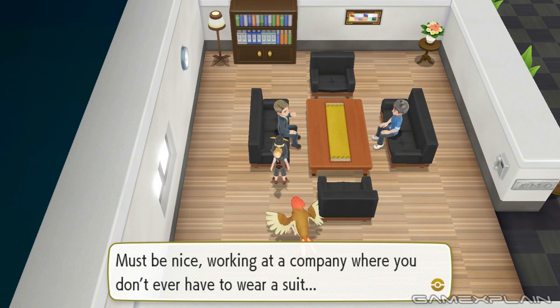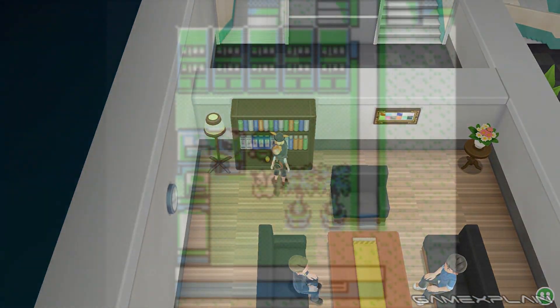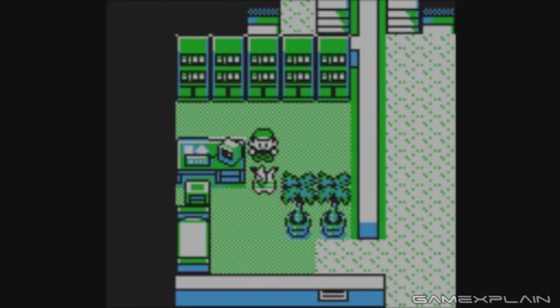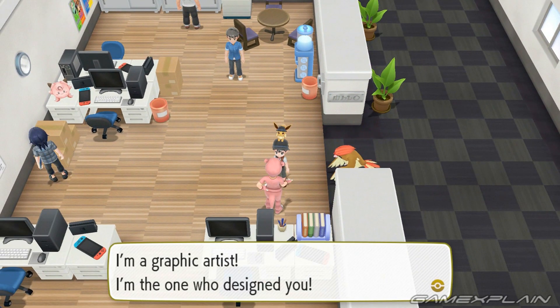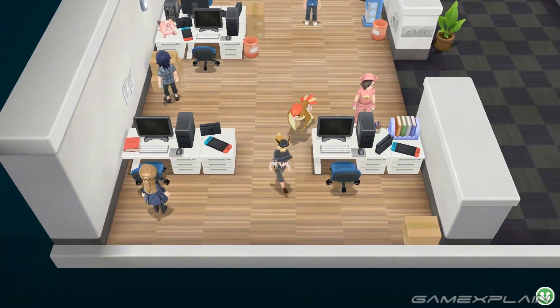'...must be nice working at a company where you don't even have to wear a suit.' These guys weren't in the original game at all. On the next floor we're greeted by the Game Freak development office and unlike the Game Boy version there are now 5 NPCs opposed to 4.